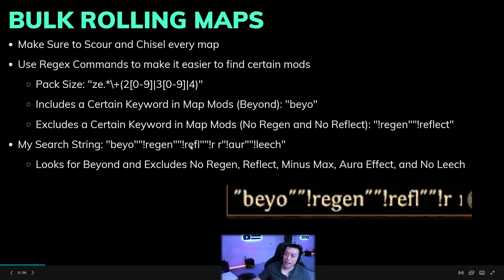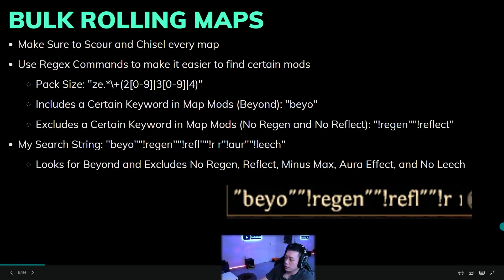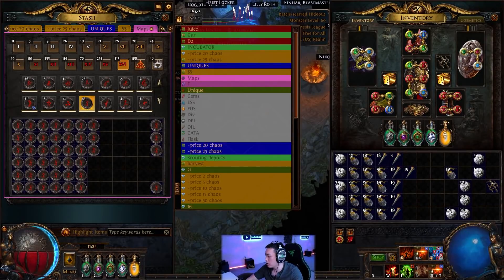Now here's where the magic happens — regex, or RegEx. This is syntax that lets you search for keywords in your map mods while rolling. The command string I use searches for pack size: 'ze' matches the end of 'pack size,' followed by a number range like 20-29 or 30-39. This lets you find maps that have 20% or more pack size. You paste this into the search bar and it highlights all maps meeting that threshold.